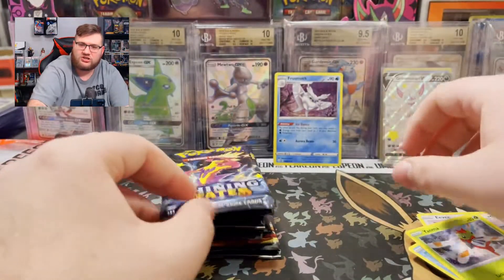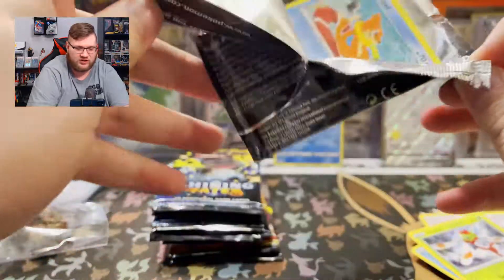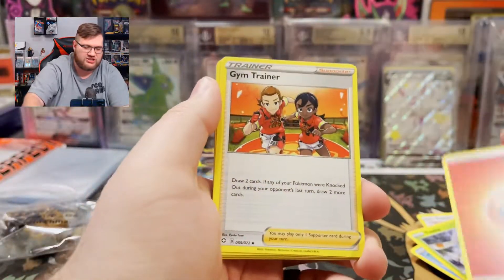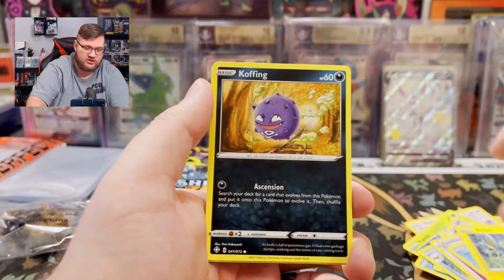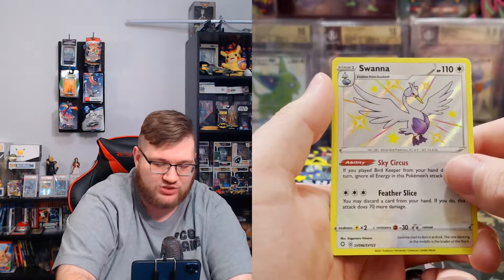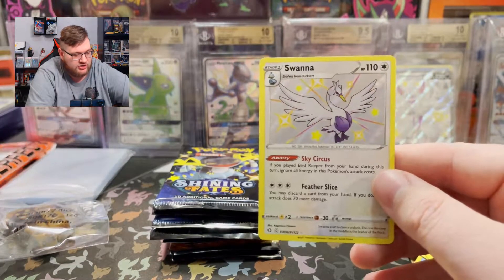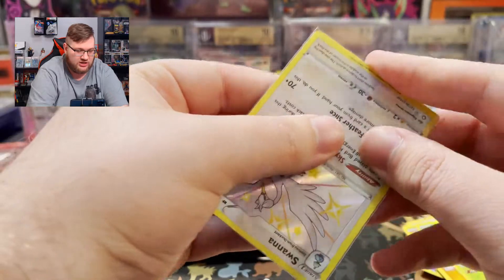I actually opened the Charizard GX gold box today as well. Depending on what I pull will dictate which video goes up first, but I filmed both today and I pulled something cool in that video. Fire Energy — some of these cards are a bit warped. Floatzel, Team Yell Towel, Buizel, Shinx, Koffing. We got a Shiny Swanna — we're three for three! And a Morpeko VMAX. Three for three on this ETB — this ETB is straight broken so far. We're hitting straight bangers. I'll take a Shiny any day.